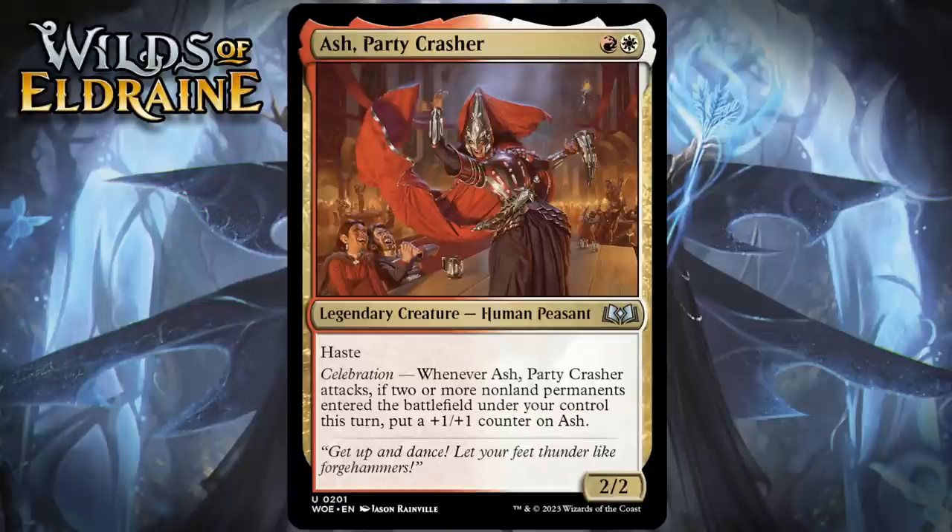Next up, it's Ash Party Crasher, which for a red and a white is a 2/2 legendary human peasant at Uncommon. It's got Haste and it has Celebration. This is a new ability word in the set — it means if two or more non-land permanents enter the battlefield under your control this turn, something happens. In this case, when Ash attacks, she checks to see if those two or more non-land permanents have entered the battlefield under your control this turn, and if they have, she gets a +1/+1 counter.